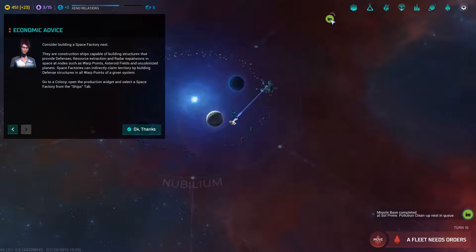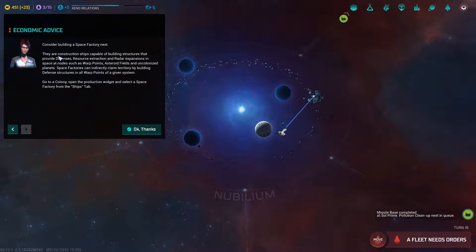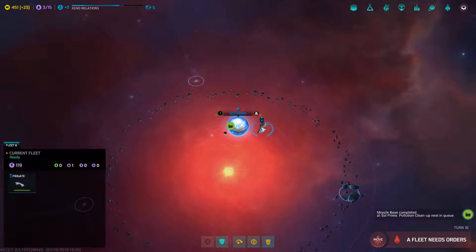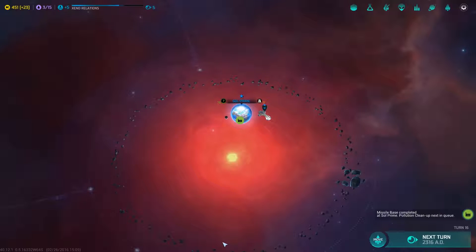Oh god, I got another one - I haven't been paying attention to this other one. Consider building a space factory next. I didn't even know I could build a space factory. Construction ships are capable of building structures that provide defenses. Oh nice! Go to colony, open the production widget and select space factory - I guess that's a new one. Okay, so I'm gonna make him guard.